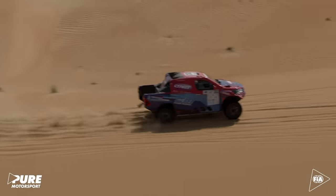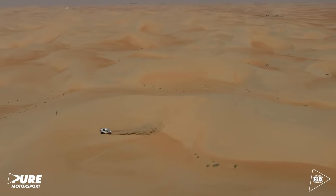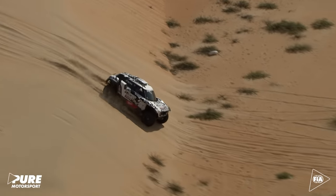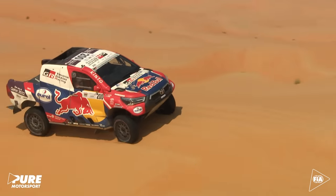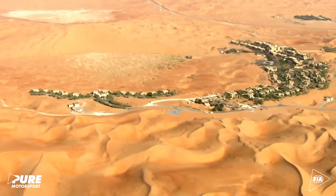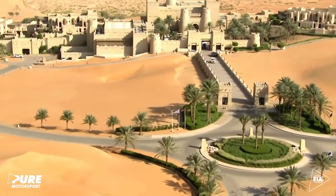Alvarez also struggles in the large dunes. The Argentinian loses time but stays ahead of Al-Rajhi. Przygonski has another good day, but can't keep up with Al-Attiyah and loses another three minutes on the leader. Al-Attiyah takes another step towards the World Cup crown, returning to the magnificent Qasar Al-Sareb Desert Resort headquarters.